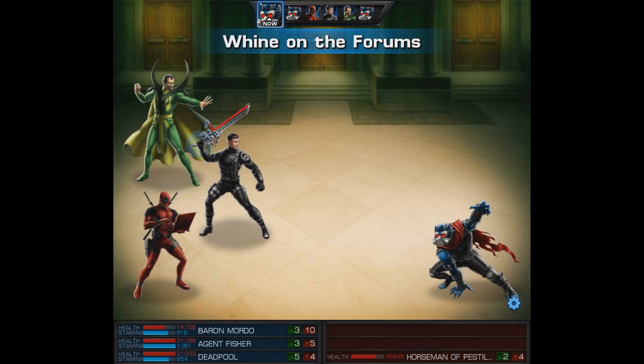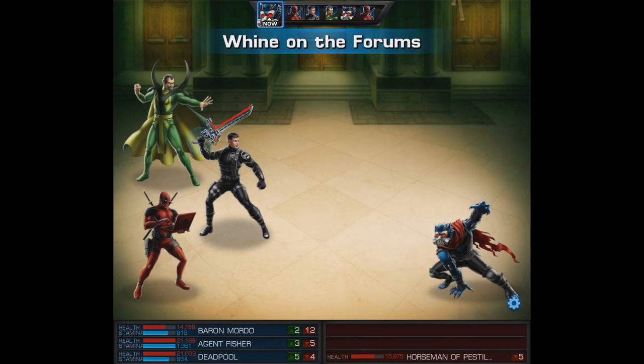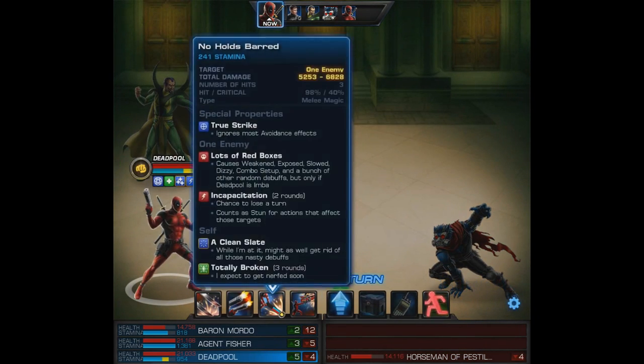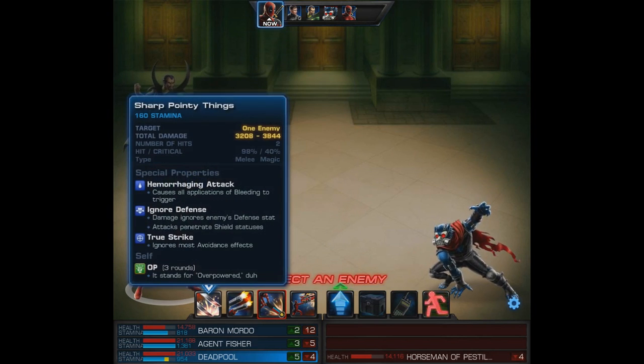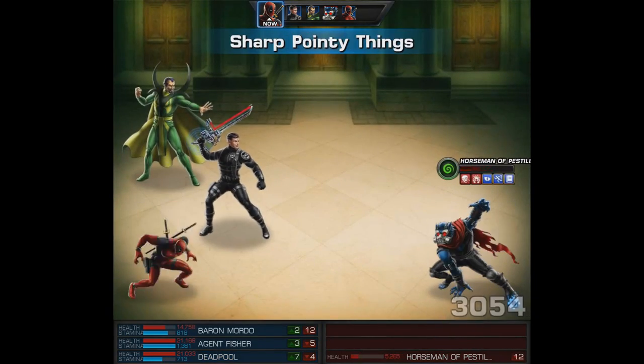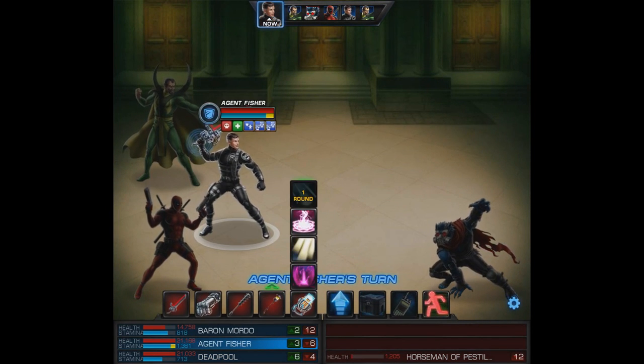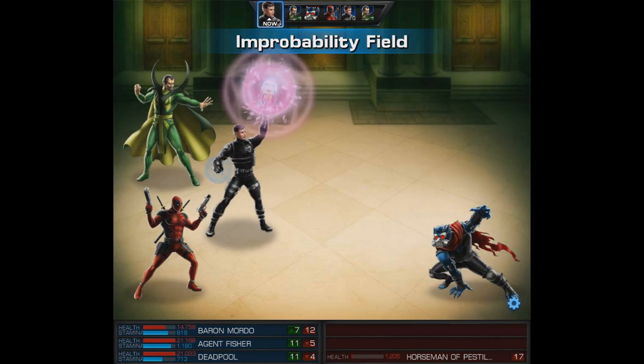Next up Beast tries to attack Baron, he misses and gets hit with wine on the forums. We're not ready for that level 9 yet, but we will use no holds barred next and like I said it's going to be pretty solid. We'll unleash that, and by the way you can see melee magic — all of his attacks now have magic added. On to that level 6, it does very nice damage plus the follow up leaves Beast at only 1200 HP.